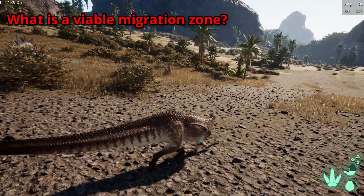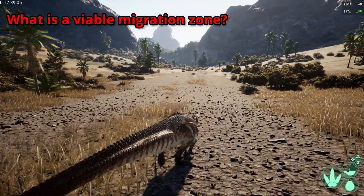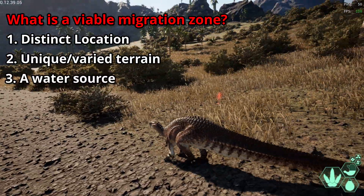What makes for a viable migration zone? In my opinion, a migration zone needs three things to be viable: a distinct location, unique or varied terrain, and a water source.